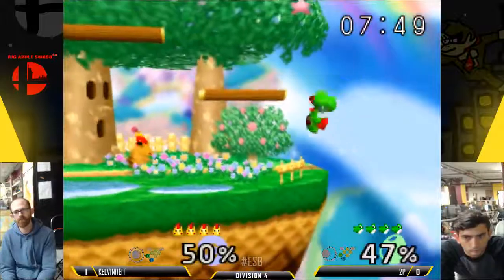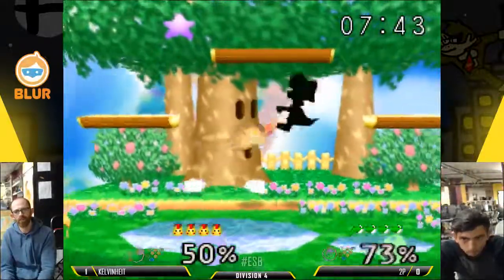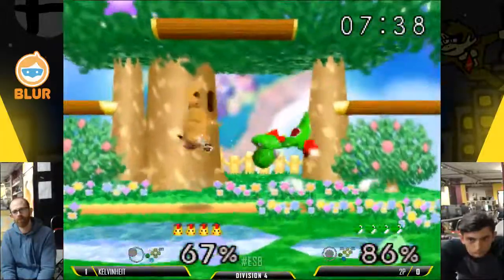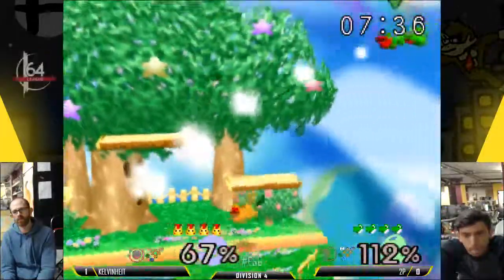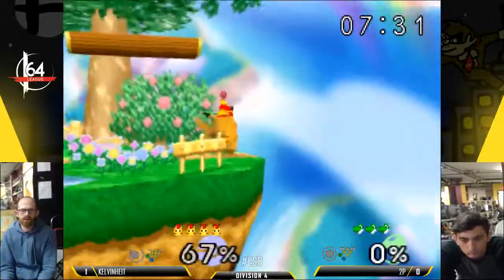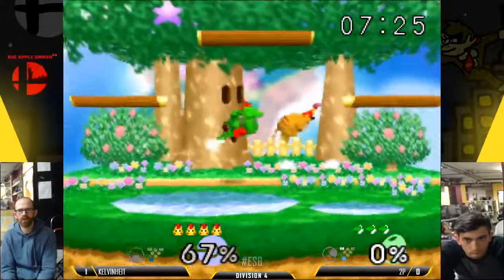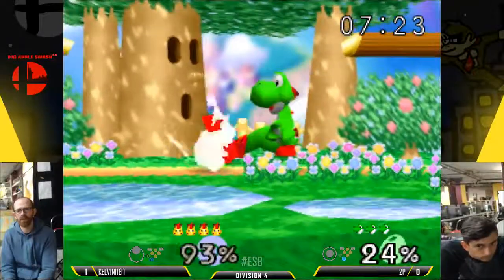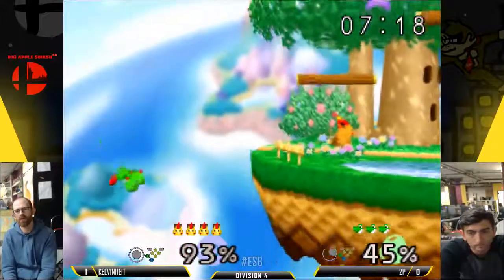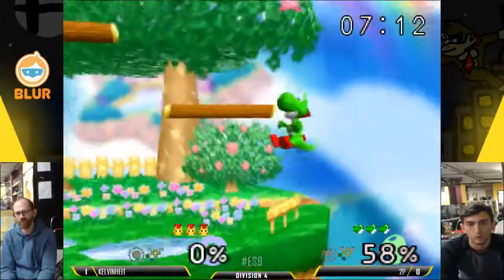A stronger start this game for 2P. Absolutely. 2P can also throw in some dash attacks here because Kelvin Knight is kind of standing in place with those up tilts. If Pika is at knockdown percent, dash attack is pretty good if the player is stationary. Nice nair to break armor. I'm not liking these DJC forward airs from 2P — they haven't gotten him any mileage so far, and he might want to switch to something else.